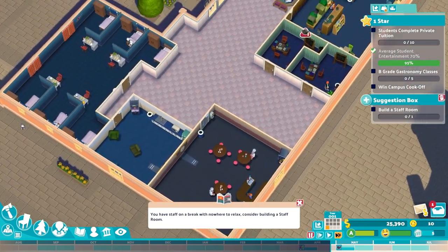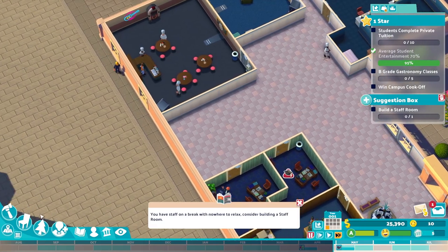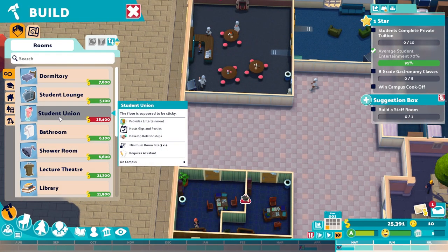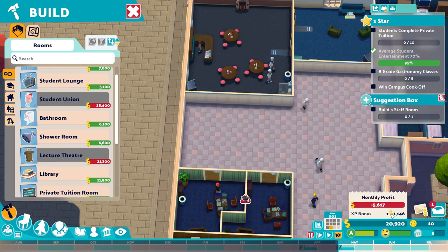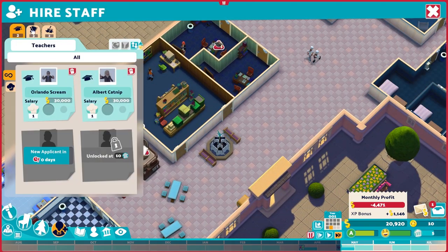You have staff on a break with nowhere to relax. Yeah - we need to build a staff room, that's fair. We'll do it right here - it's literally the last room. Are we out of cash? Oh my word, we're out of money. I hope that bonus is doing stuff for us - because it isn't.